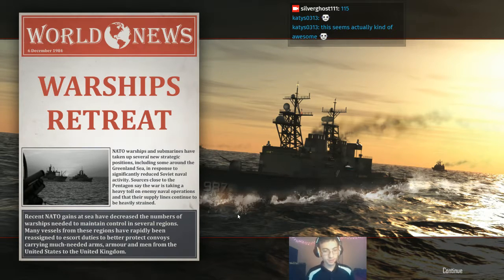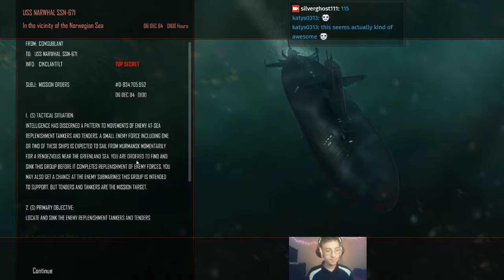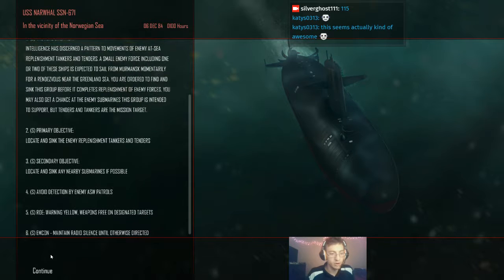The admiral likes us this time - warships retreat. NATO warships and submarines have taken up new strategic positions along the Greenland Sea in response to significantly reduced Soviet naval activity. The pattern of movement of enemy at-sea replenishment tankers and tenders - a small enemy force including one or two of these ships is expected to sail from Murmansk momentarily to rendezvous near the Greenland Sea. So they're coming to where we are.